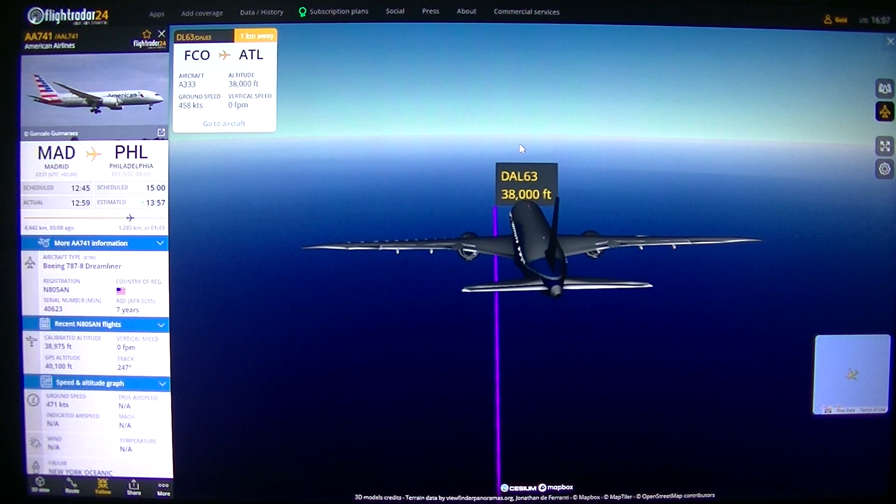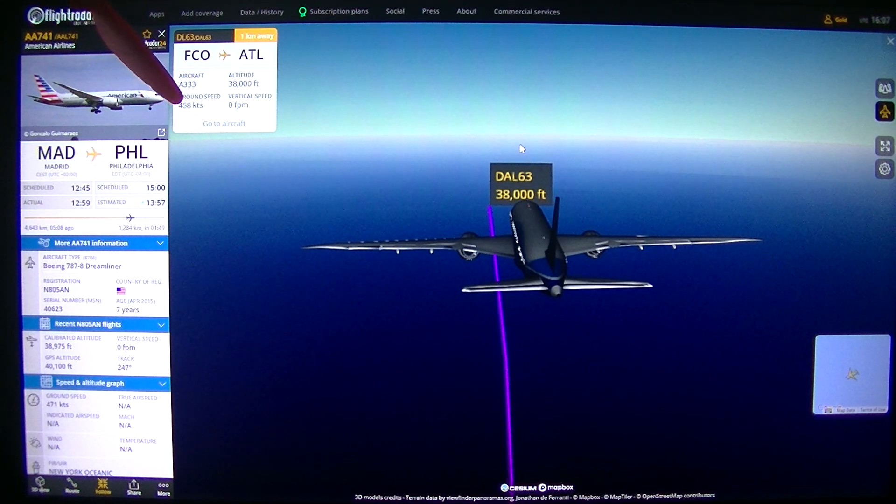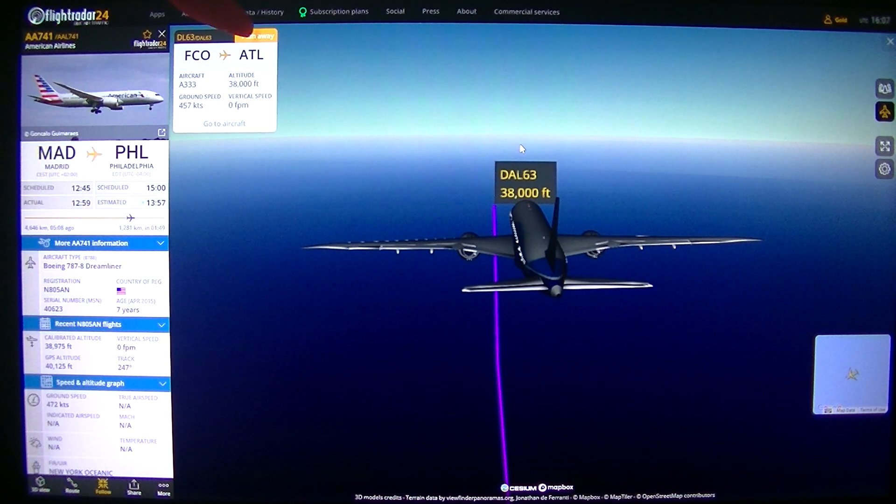We are at 39,000 feet and the other aircraft is at 38,000 feet. Ground speed is about 460 and we are at 471. So now we're about 1km apart, just 1km down there.